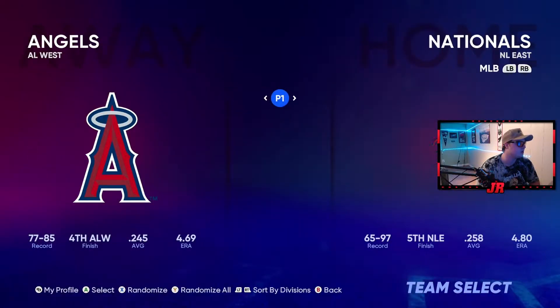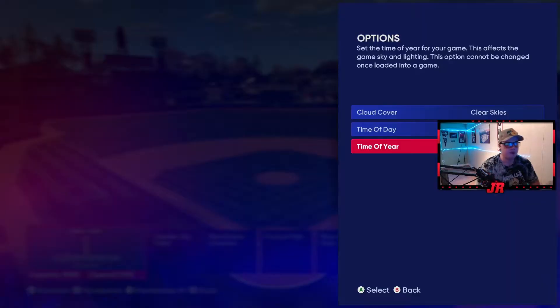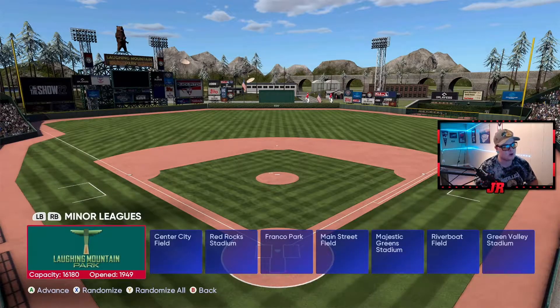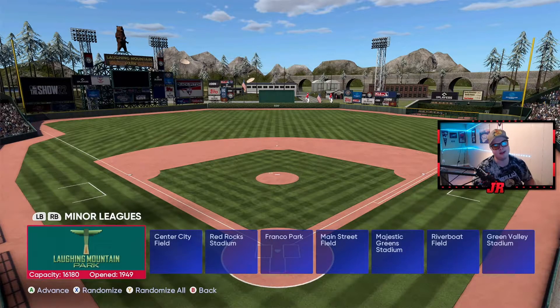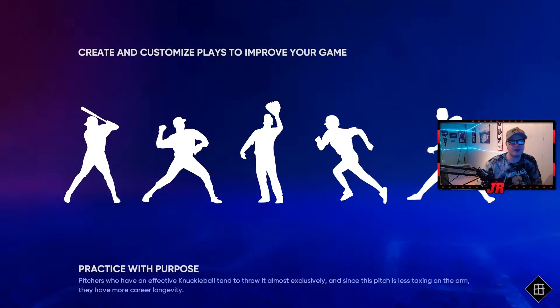Go to Custom Practice, make it the Angels away and the Astros home. Go to Laughing Mountain - if you don't like playing at a high elevation stadium, just pick a stadium you always play at. I prefer Laughing Mountain because it's really high elevation. Honestly, every stadium is kind of mid, but I like to play high elevation since I'm a pretty good hitter.